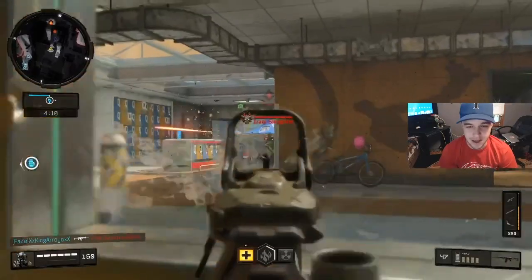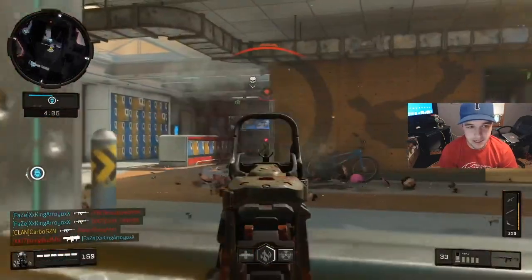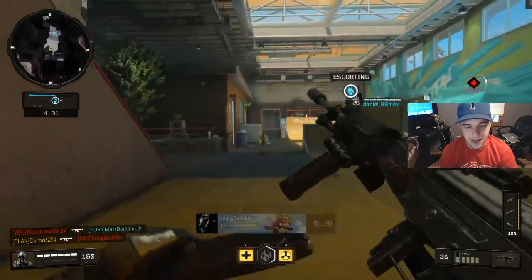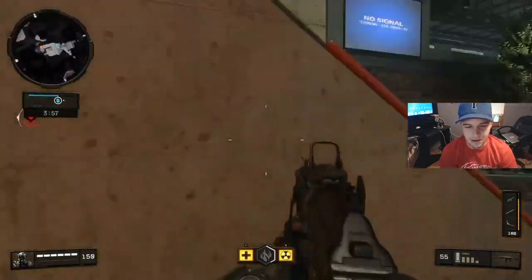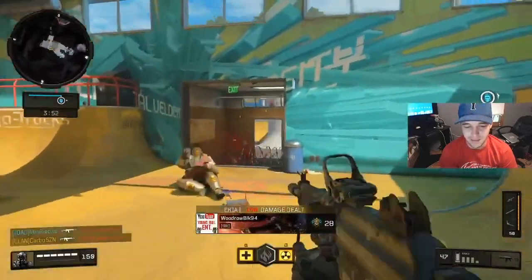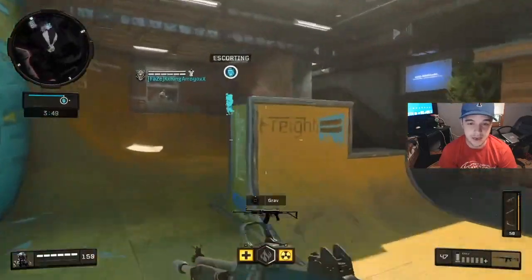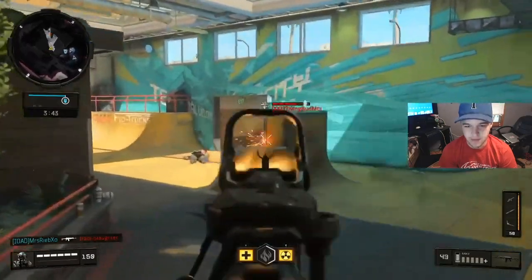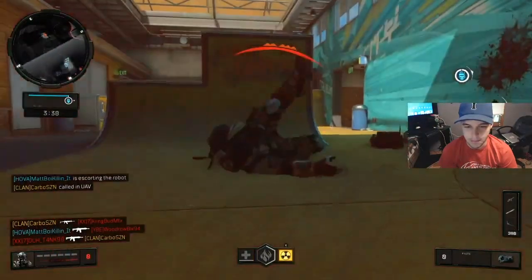This is just kind of a gameplay of me playing Safeguard. I believe I was playing with Reeve, one of my best friends, and then somebody else — I'm not sure if my other buddy was in the game or not. But this is a pretty high gameplay — I believe I dropped 69 kills on this map. I just wanted to make this YouTube video to show you guys what this gun does. It literally melts. It has been a melt machine ever since I've started using it.